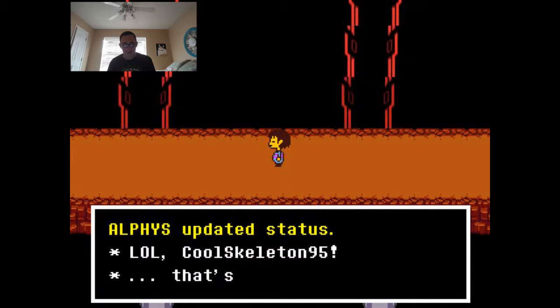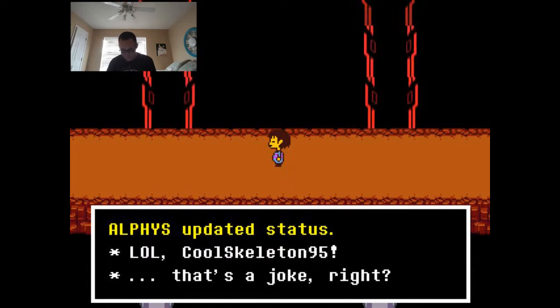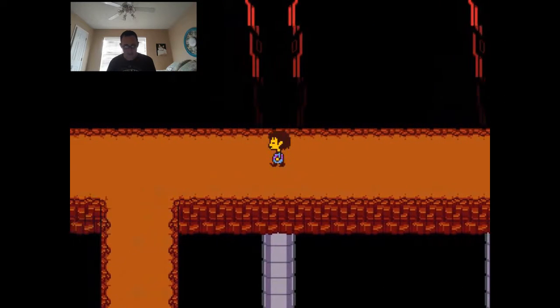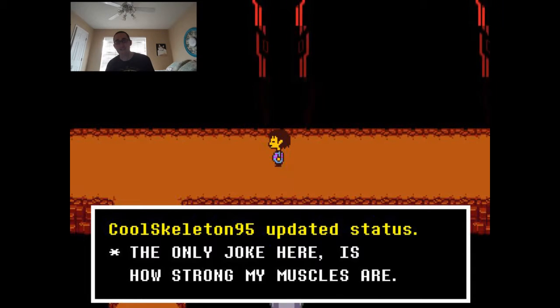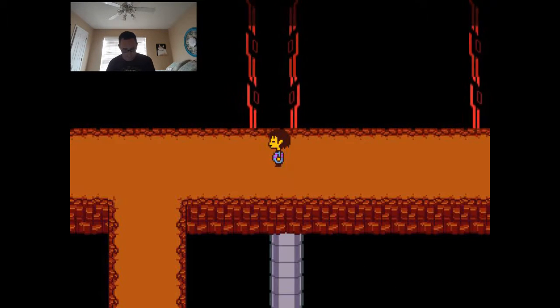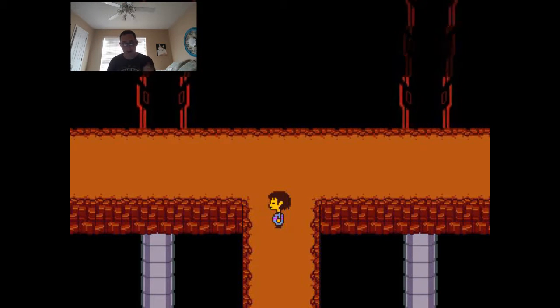Alphys updated status: 'Lol, CoolSkeleton95. That's a joke, right?' CoolSkeleton95 updated status: 'The only joke here is how strong my muscles are.' I'm at a T intersection — I can keep going forward or go to the side. Let's see what's at the side.